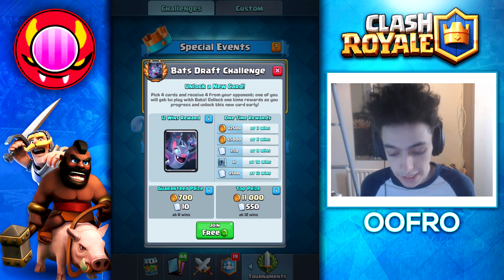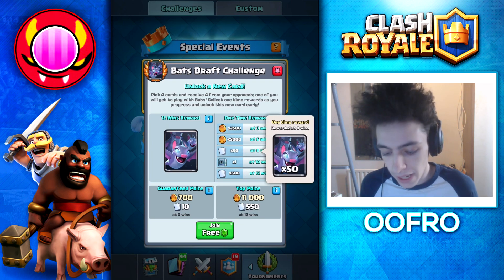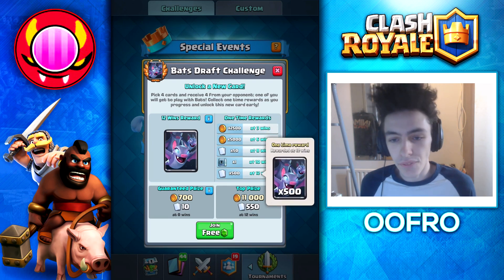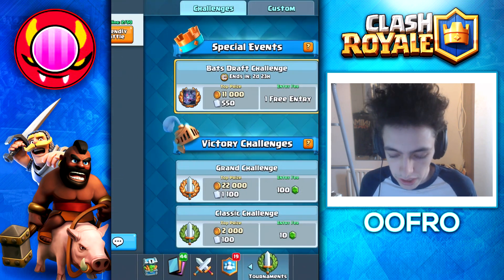The Bat Draft Challenge is, as the name says, a draft challenge. If you guys get 8 wins, you get 50 bats, and if you get 12 wins, you get 500 bats. Bats are the new cards that come out in 14 days' time, or 2 weeks, but we have the chance to get them early here.